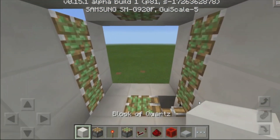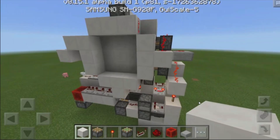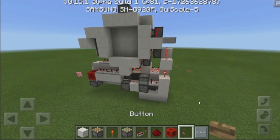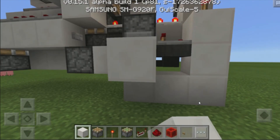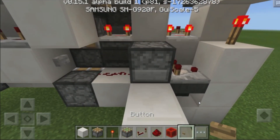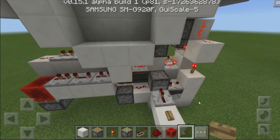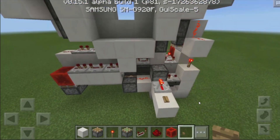Now grab yourselves a block of your choice, build up three in the middle, three on the right side, and three on the left side — and that should be our entire door completed. The input is going to be on the first dropper that we placed down. Grab yourself a button and add a redstone repeater signal going into this block. You can crouch, place a block down over here, then place a button directly on this dropper, or place down a redstone repeater and a button wherever to activate that repeater. When you hit it, the doorway will open up and it works just fine, then you click it again for the doorway to close.